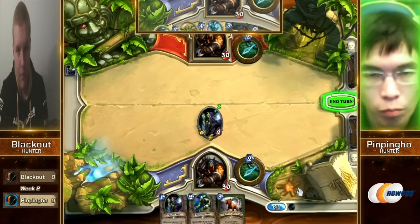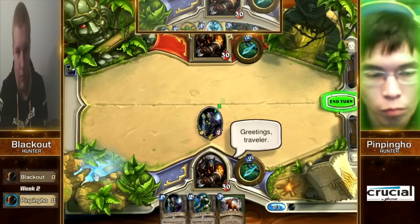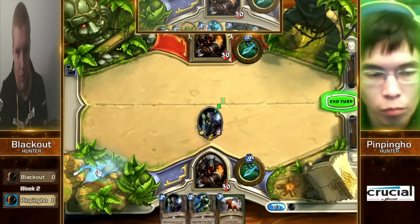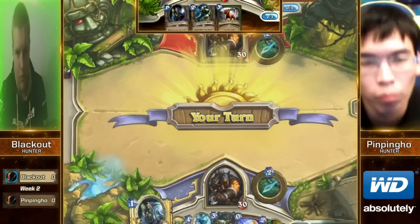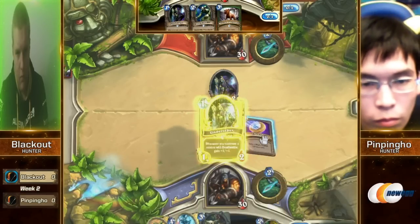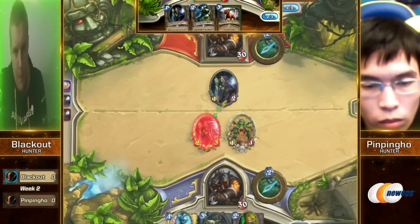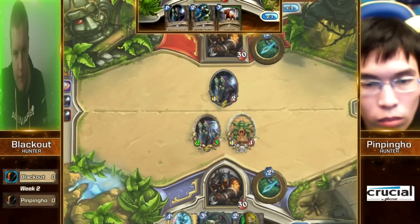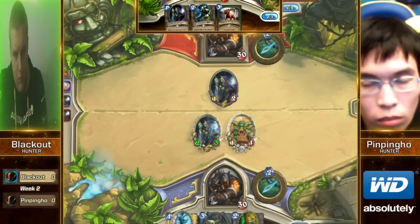This time around it looks like an Undertaker kind of deck for the Hunter. Surprise, surprise. So this is going to be an interesting decision for him — does he just stay on the Mad Scientist? Blackout has stretched all over the place today. But he also gets the Undertaker start that he wants. So this is just the battle of the Undertakers right now.